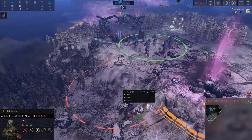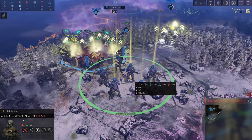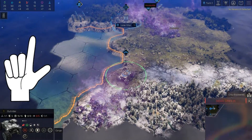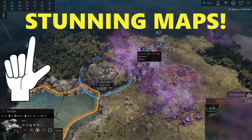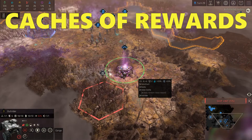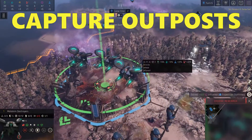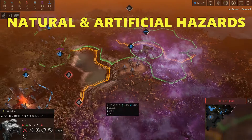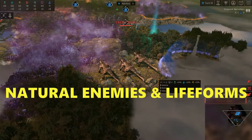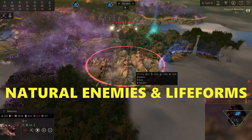Regular units also level up as they defeat enemies and earn XP points. The second reason to play Zephon are the absolutely stunning maps and 6 different climate types. You will locate caches of rewards, capture outposts for buffs, and find natural and artificial hazards along with special phenomena as well as natural enemies and hostile life forms.